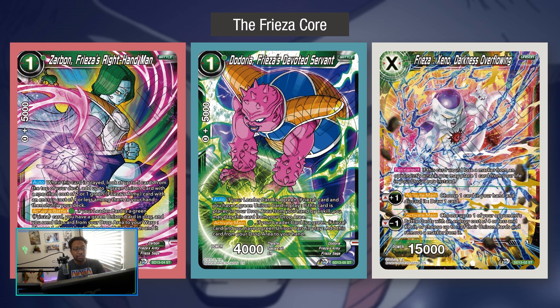This leader has potential to be one of the best in the set — probably top three alongside Vegex. Looking at the Frieza core: the one-drop Zarbon looks at the top five cards. You can grab a green unison with a specified cost of two, or a green Frieza Army with a specified cost of four or less and add it to your hand, searching roughly 60–70% of the deck. Its activate battle ability, if a green Frieza unison is in play, sends this card to the warp and grants your leader +10k.